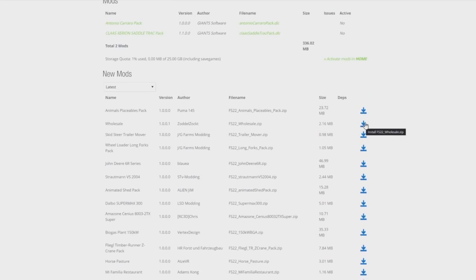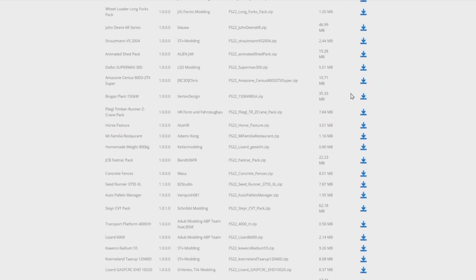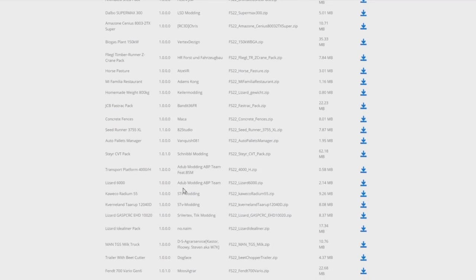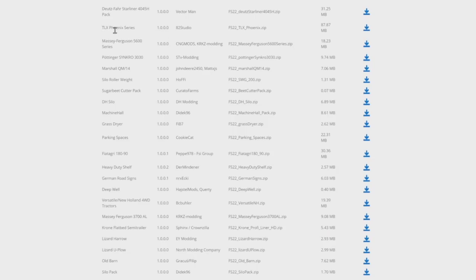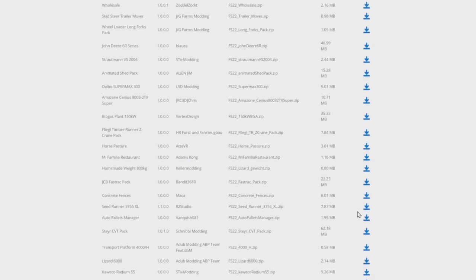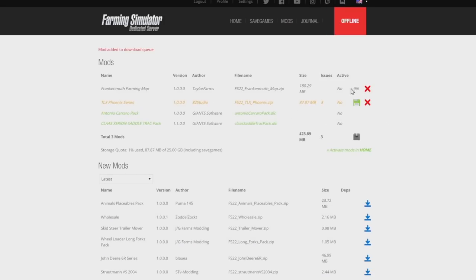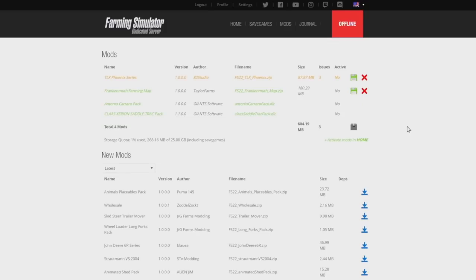If you're on a desktop you can choose files to upload from the mod hub, or you can find the mod directly in the list — for example, 'Wholesale' is right up near the top. Just click 'Install.' I'm going to go through and click on a couple of mods — for example the biogas plant and the horse pasture. I'm also looking for the TLX, and we've got it right here — the TLX Phoenix Series. Let's click the download button. It says 'Mod added to the download queue.' We also want a map — let's go with the new Frankenmuth Farming map and click download there as well.